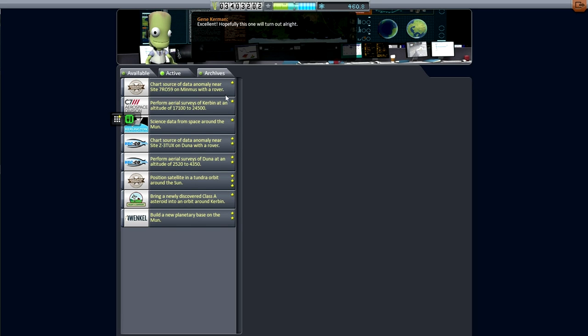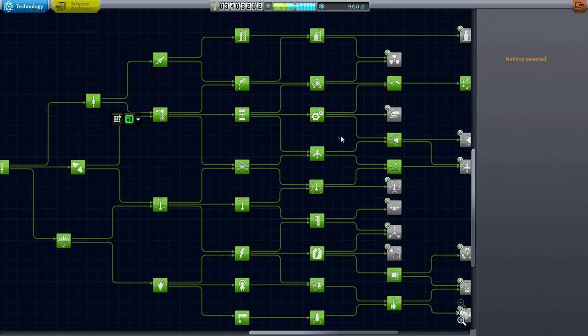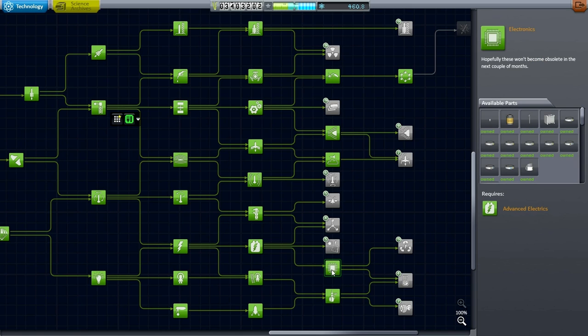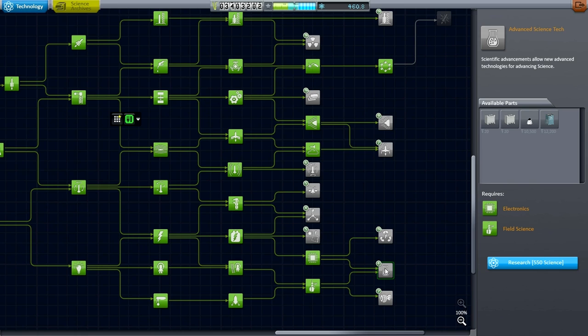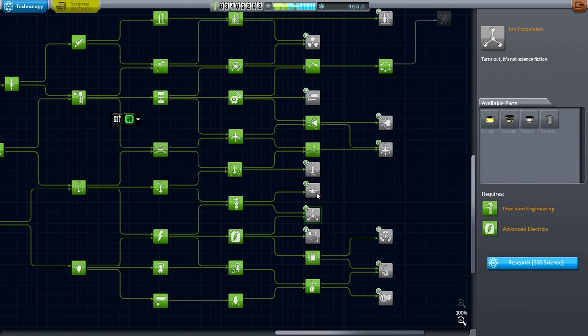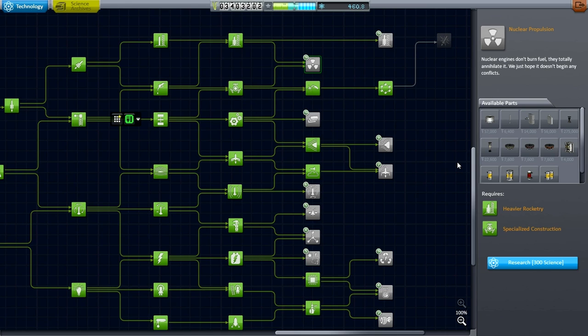We've got a lot of interesting contracts now. So among other things I'm going to be sending a mobile base to the Mun that can carry 10 Kerbals. We've got 460 science — I was distressed to see how little science the lander had. The barometer is useless, seismometer we probably should have had but it's expensive. We need 90 more science to get the Gravioli detector — that's what I was looking for. I'll hold on to the science and aim to unlock the Gravioli as soon as possible; it'll be very helpful.